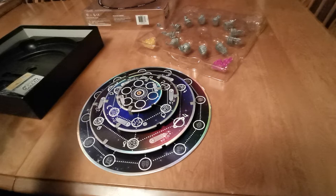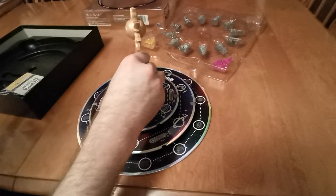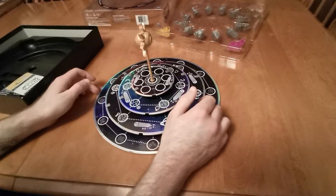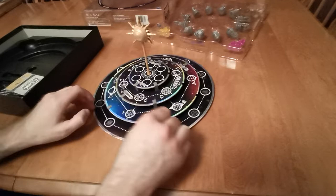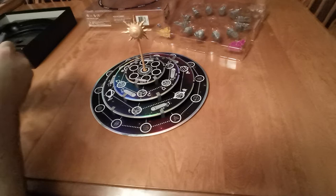The last piece to put on is just an aesthetic thing — a little sun that sticks into the middle of the board to help keep everything together. So this is our play area. You can see that really nice rainbow metallic kind of shine that changes color depending on how the light hits it. This is a great aesthetic — I really like how it looks.